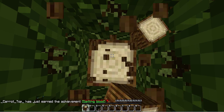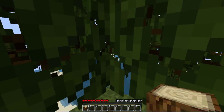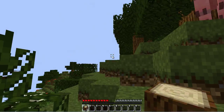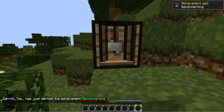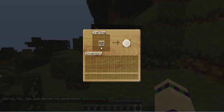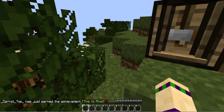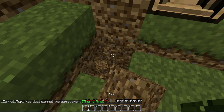Everybody should know by now the basics to surviving your first day: basic tools and making sure you're protected through the night. So let's make a crafting bench. I've already got a piggy friend! I usually go for a pickaxe first - it means I can mine stone and get the better tools. Let's not even worry about the other tools just yet, let's get some cobble.